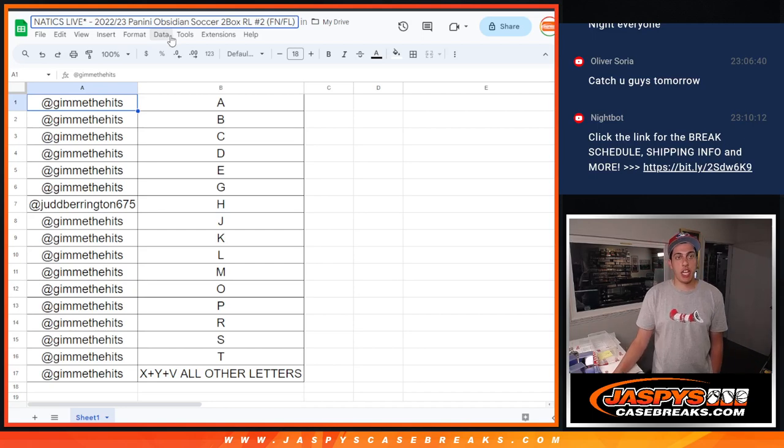What's up guys, Michael here with Jaspi's doing a quick recap for 2022-23 Panini Obsidian Soccer. Two box, random letter, first name first letter, break number two.